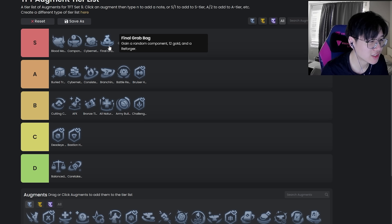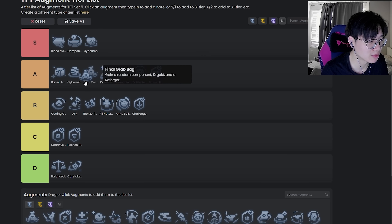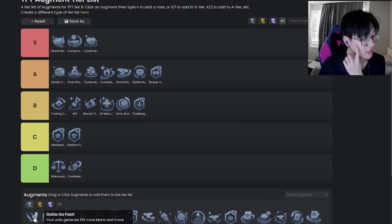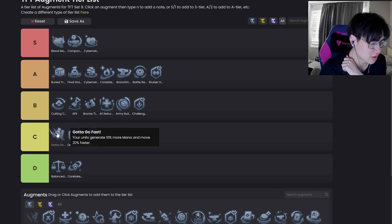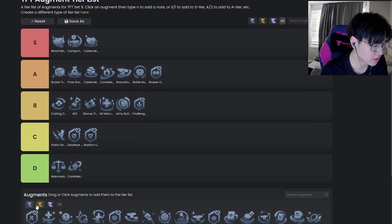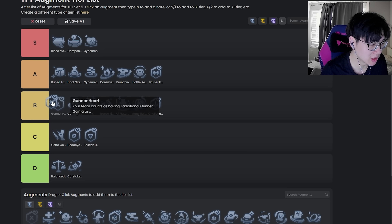Final Grab Bag — this is a legend-specific augment so I don't even want to put it that high, but it is really really strong. I'll put it in A. It's legend-specific so it won't apply to most of you. Gotta Go Fast is actually pretty good but I'm still going to put it in C tier, because it's legend-specific and when you do see it it's very niche anyway.